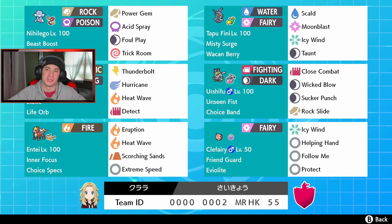Bottom left we got Inner Focus Entei with Choice Specs — can't be faked out or intimidated because of its Inner Focus ability. With Eruption, Heat Wave, Scorching Sands, and Extreme Speed for first-turn priority, and Choice Specs makes it do a little bit more damage, which is absolutely amazing.